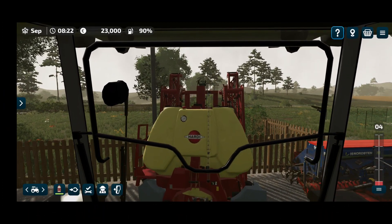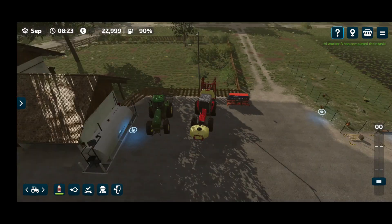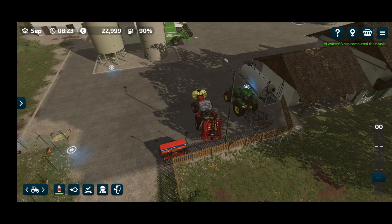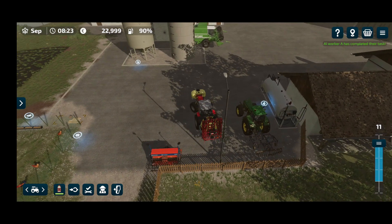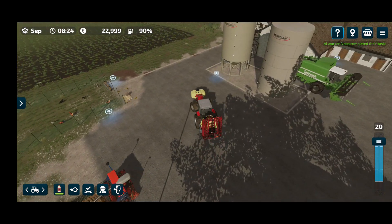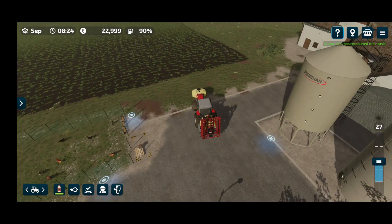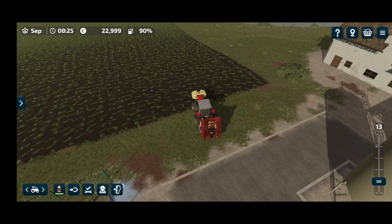There we go — backing up nicely and it's attached. Let's start with this field on the left here. Get the herbicide done and then we'll start swapping the tractors around so that all the fields get herbicide and fertilizing, and we'll put it on a worker again. Most of these jobs definitely looks like a worker job. Using a worker is the way to go in FS23.